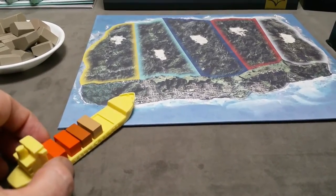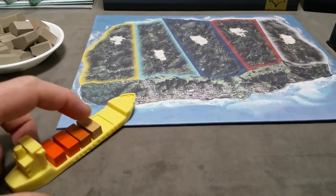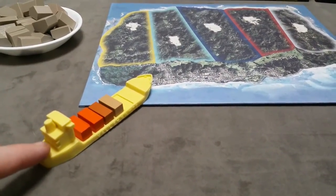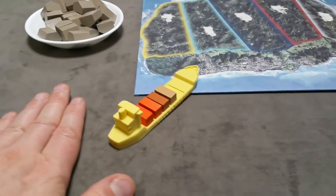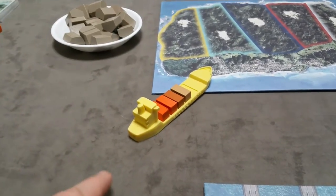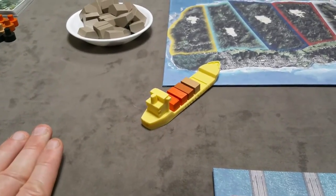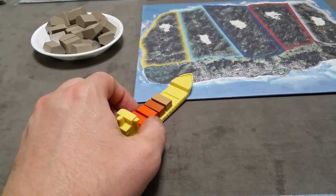Whether there's one container or all five slots filled, it's an auction for all of them. All other players are allowed to bid for this container group — you are not allowed to bid because it's your ship that docked. All other players will secretly decide using their money cards how much they want to bid, then simultaneously reveal. Remember, at any point a player can take a loan to get extra money for the auction.